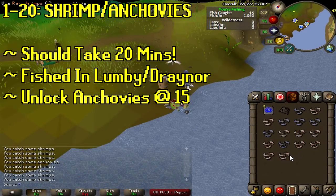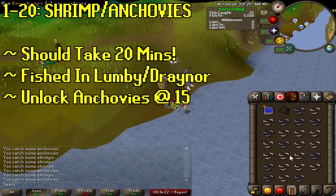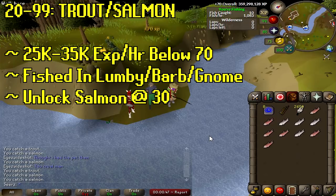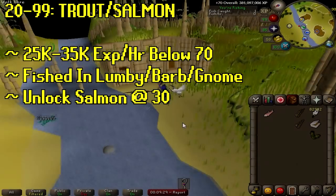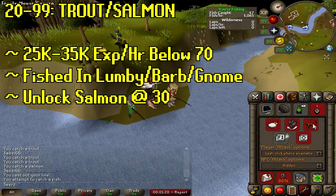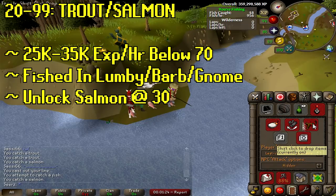If you didn't do any quests, you'll want to start at shrimp from level 1 to 20 — south of Lumbridge or Draynor Village — taking about 15 to 20 minutes. You unlock anchovies at 15 as well. At level 20, head to a fly fishing spot: Lumbridge, Barbarian Village, Gnome area, or Shiloh Village. Once you unlock salmon at level 30, your XP spikes to about 25,000–35,000 XP an hour below 70. I wouldn't recommend fly fishing past level 70 — better methods are coming.